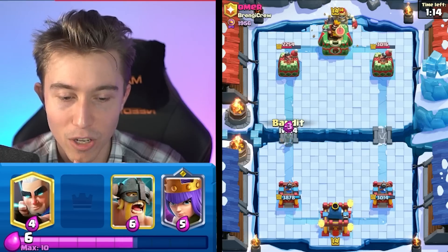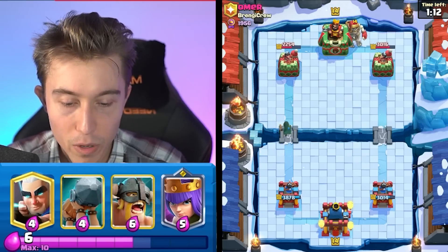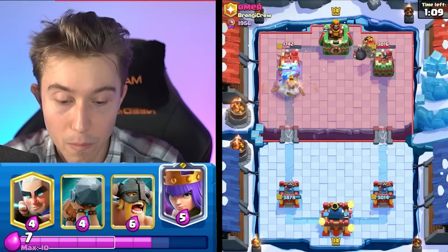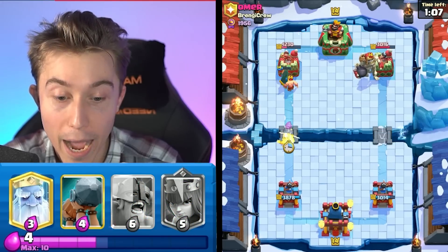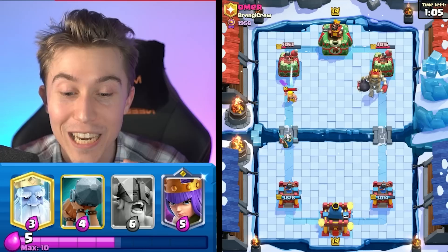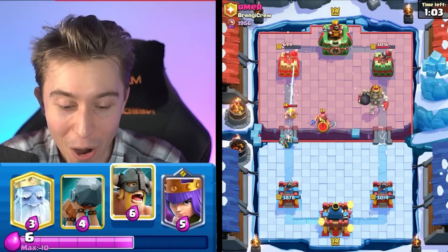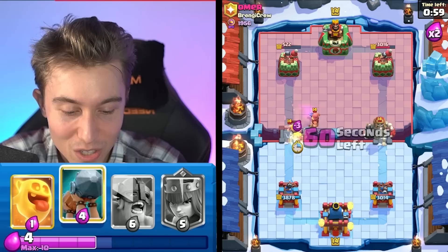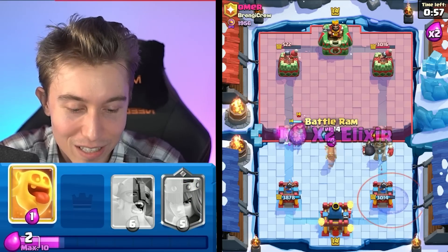I think that's a good play, especially if he wants to go in for a Giant Skeleton. We can kite the Giant Skeleton to the other side. He messed up so bad — that Barbarian is working for me. We want to go in for a Royal Ghost here so I can still kite the Giant Skeleton.